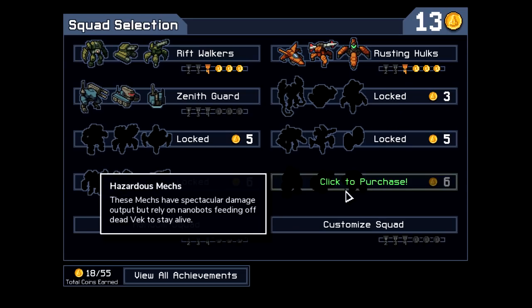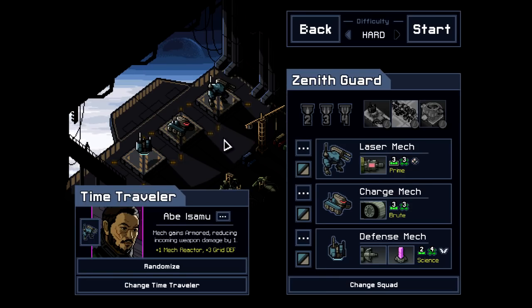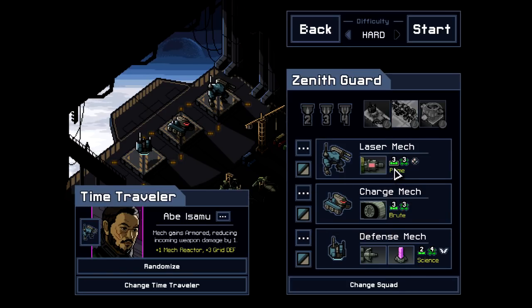We're gonna keep bringing him on the Zenith Guard. Beam technology is really strong. This is our first actually offensive squad — they are all in on damage. Laser mech, prime mech — we saw a lesser version of this from one of the little robot enemies. It does three, two, one, and then one, until it hits a mountain or a city. That's what the beam does — pierces everything. Three movement, three.